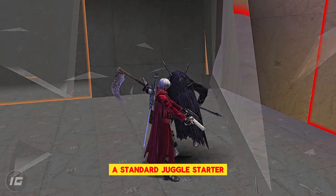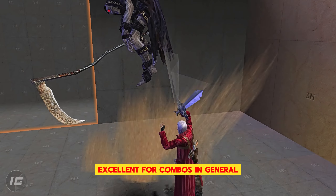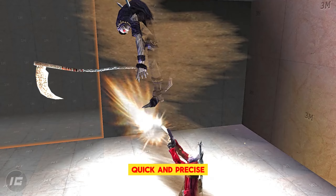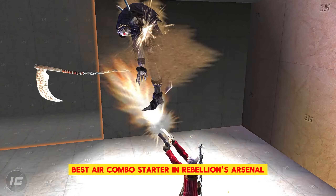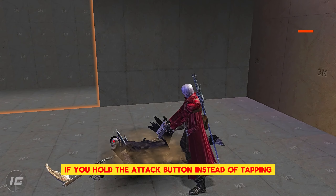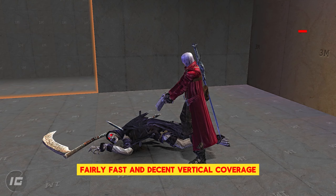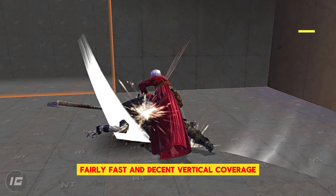A standard juggle starter that can be held for a free rising animation, excellent for combos in general — quick and precise. Best air combo starter in Rebellion's arsenal. If you hold the attack button instead of tapping, Dante rises after doing High Time for instant air combo opportunities, fairly fast and with decent vertical coverage.